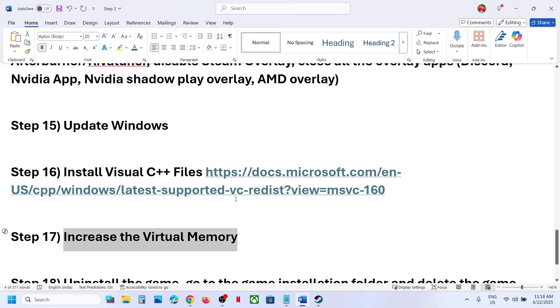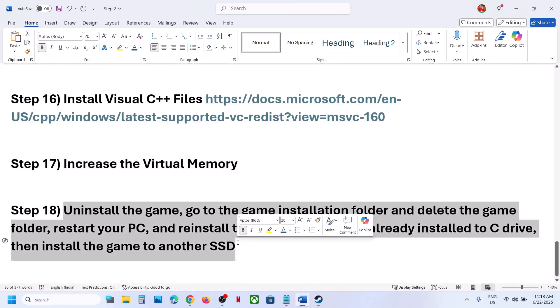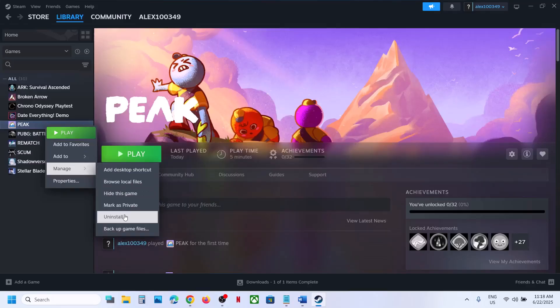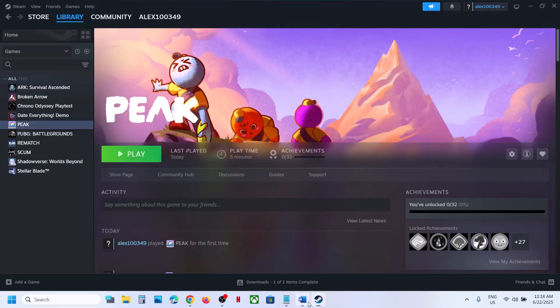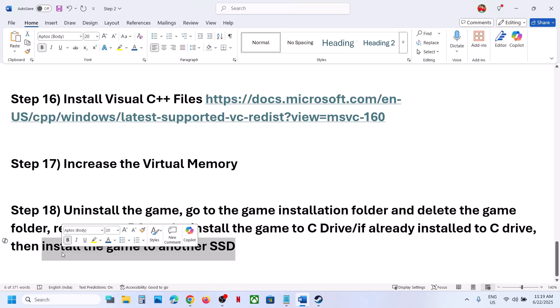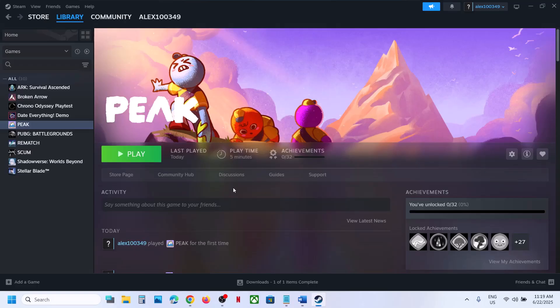The last step is to uninstall and reinstall the game to a different drive. Right-click the game, select Manage, then Uninstall. After uninstalling, go to the game installation folder and delete the game folder. Restart your computer, then reinstall the game to a different drive — if it was on D or E drive, try C drive, or another SSD. One of the steps shown in this video should help you run the game successfully on Windows.